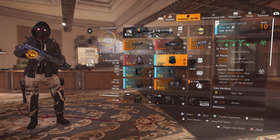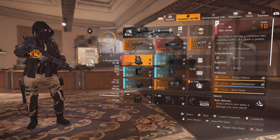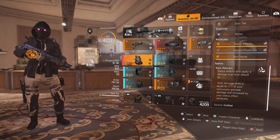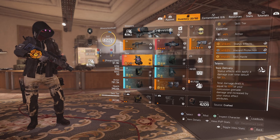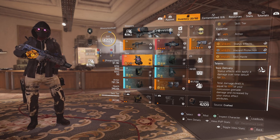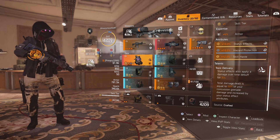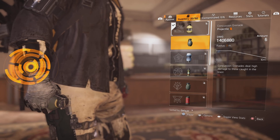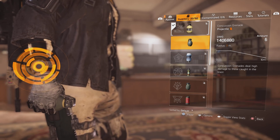So for my gear, I'm running the Vile Mask because it gives you Toxic Delivery. This is the Exotic Mask, and the talent gives you: Status Effects also apply a Damage Over Time debuff for 10 seconds. Total damage dealt is equal to 50% of your Concussion Grenade damage, and increased by your Status Effect attributes. Your Concussion Grenade does a lot of damage, so it's basically half of that damage — which is a lot.